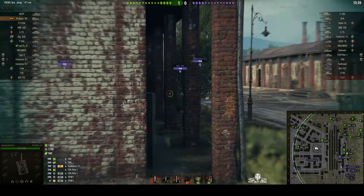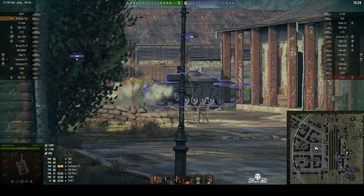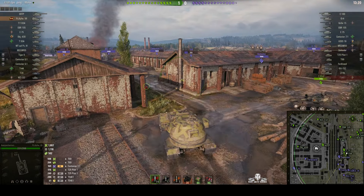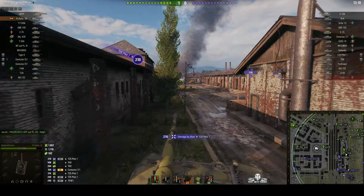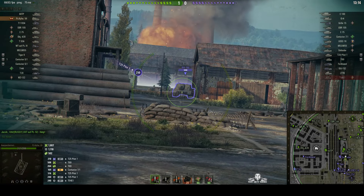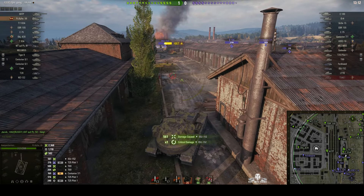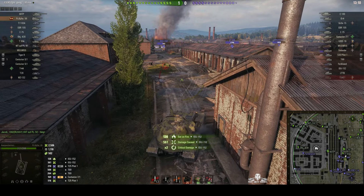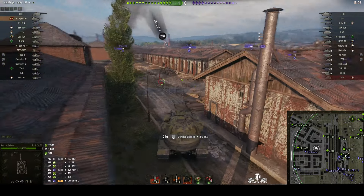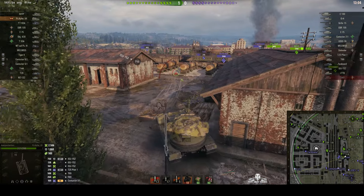He should be able to get the Centurion 7-1 if he stays where he is, but he's going to run away. Took a round from the pilot through the side. ISU puts a round into it — he's got a fire! He bounced a round in return from the ISU, which was the standard AP round.